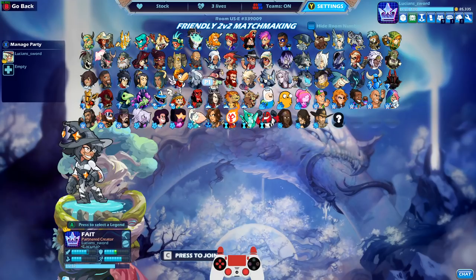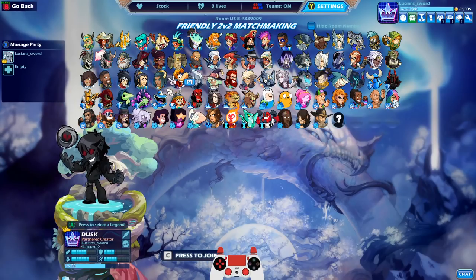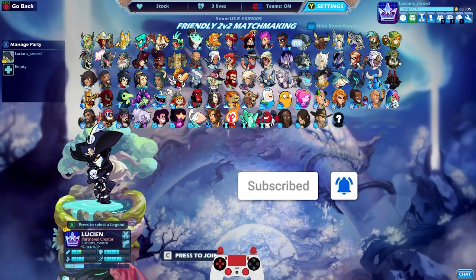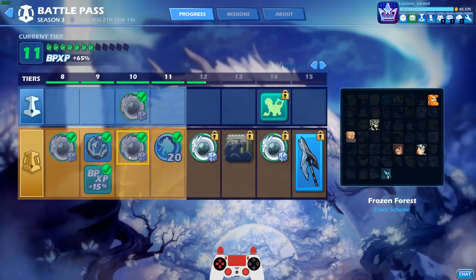That's pretty much it for this video. I just wanted to share the knowledge I've discovered. There may be other legends with good neutral signature KOs, but the ones that spike down are the best for getting this done in my opinion. Let me know if you found a better way. Thank you for watching, this is Lucian Sword — hope to see you in the next video, take it easy. My battle pass — I've already completed every mission for this week and I'm tier 11, so we're making good progress. Here are all the legends I have Frozen Forest for: Mushong, Azoth, Kaya, Magyar, Jiro, and Sir Roland. Let me know if you got your main Frozen Forest yet.